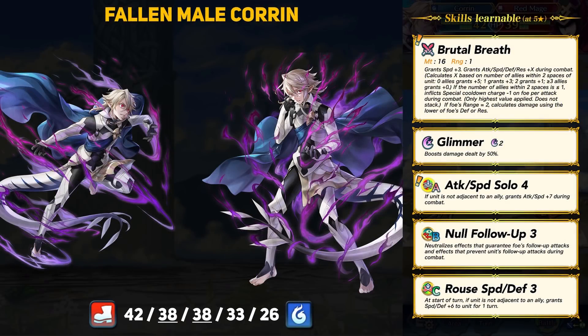Our first unit is Fallen Milkhorn, here to join his female counterpart from last year. If you didn't like dealing with her, things are not getting better. Milkhorn is going to be an infantry blue dragon with 42 HP, 38 attack, 38 speed, 33 defense, and 26 resistance — incredibly high attack and speed with super boons in both stats. This Corrin also has 177 BST, which is the highest for all infantry units at the moment, and that's an outlier, so I'm not sure where that leaves us in terms of BST generations.